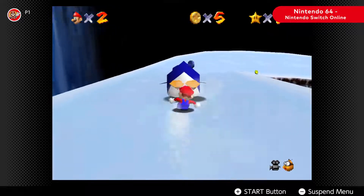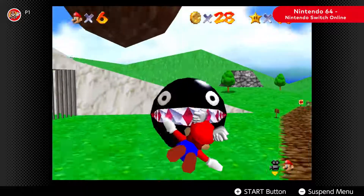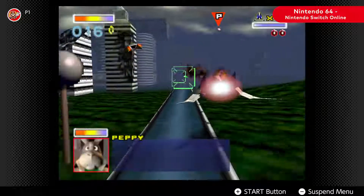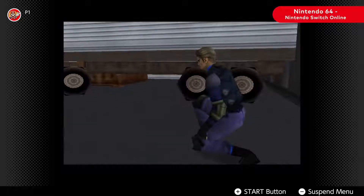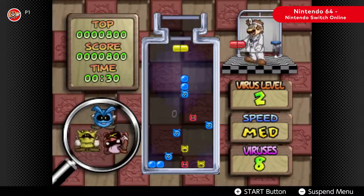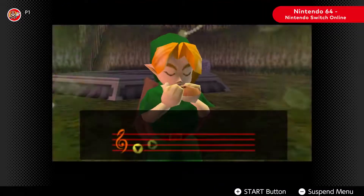Play games from the Nintendo 64 system, which gave many players their first gaming experiences in 3D environments. With Nintendo Switch, you can now play these games featuring 3D graphics at a higher resolution whenever and wherever you'd like.